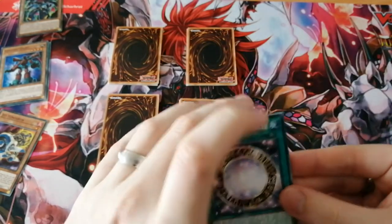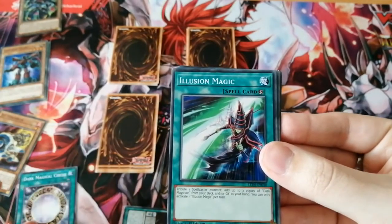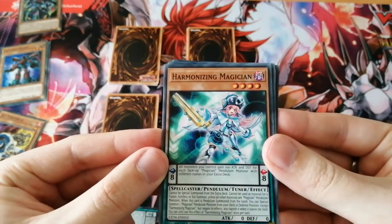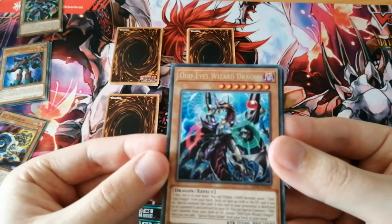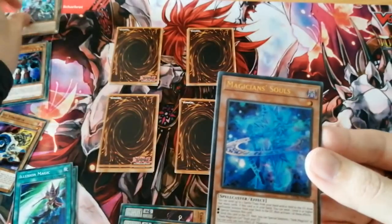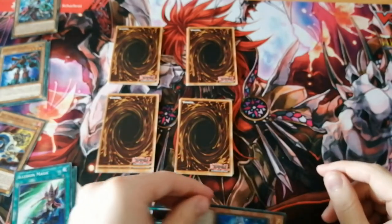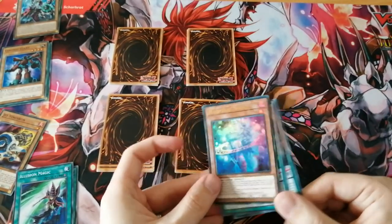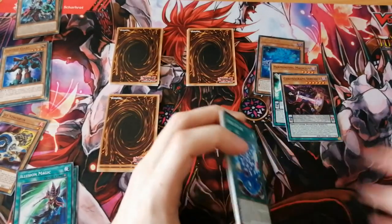You can either get something really good that you want or something atrocious. Dark Magical Circle - maybe we could run Dark Magicians. Illusion Magic is another Dark Magician card. Harmonizing Magician - it's a Tuner and a Pendulum, so there's potential we could run it, I'm not too sure yet. Odd Eyes Wizard Dragon - I don't think we can play this. Oh! We ended up with the Magician Souls! That's now the most expensive card we have in the collection by a long way.